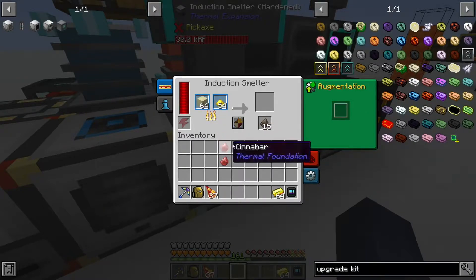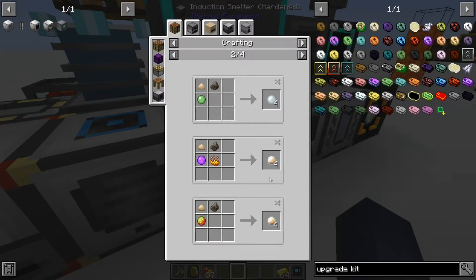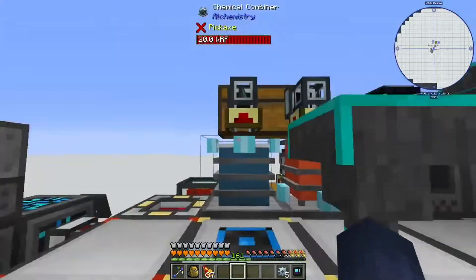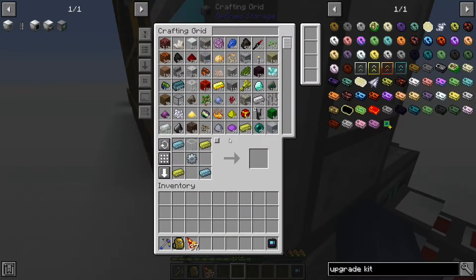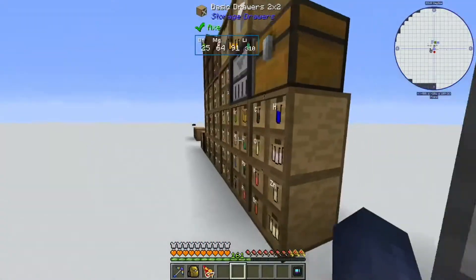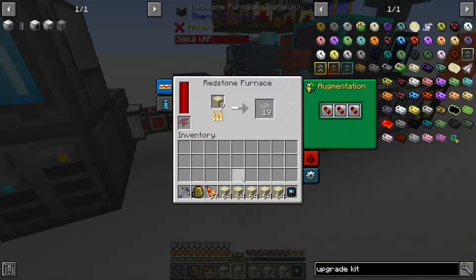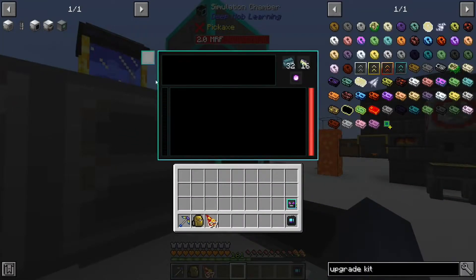Using the redstone furnace to get sand — this way I'm also getting slag, which can be used for fiberglass, and eventually we're gonna be using fiberglass. It can also be used to make clay. Let's grab some of these and make four machine frames. We have no glass again — sand thankfully, our furnace is fast. I'm also tired of having to make a stack at a time.